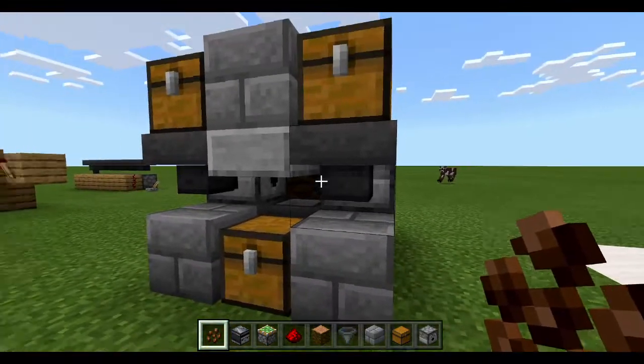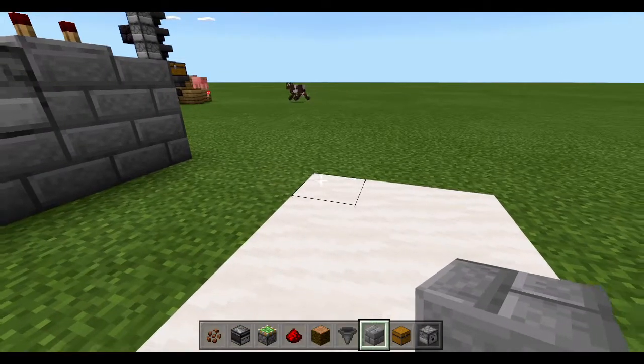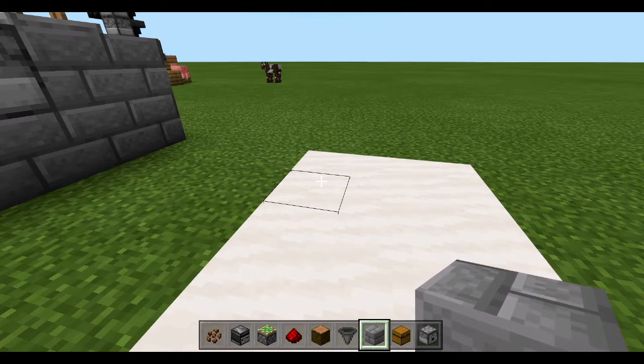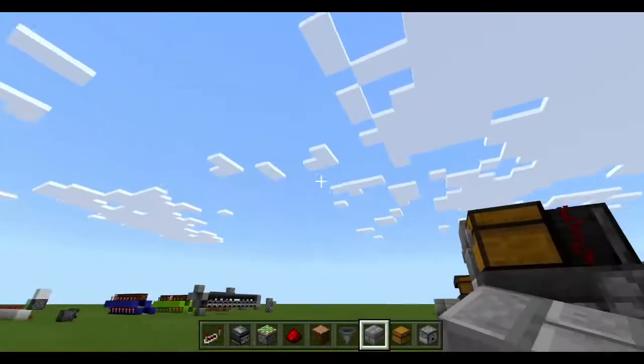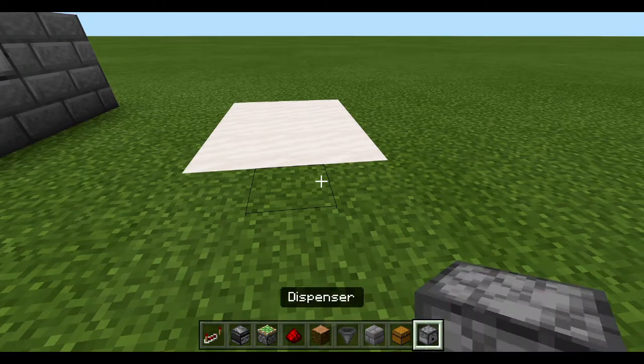Without much further ado let's get straight into it — let's get our resource list. So going into inventory: we need cocoa beans, one repeater, one observer, one sticky piston, five pieces of redstone, one jungle log, three hoppers, stone or bricks of your choice, three chests — or five chests if you want to expand this out a little further for more storage — and one dispenser.